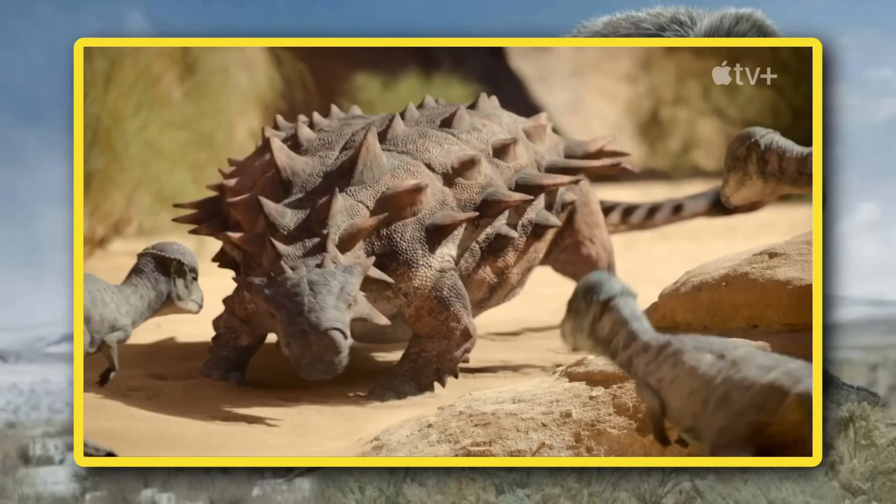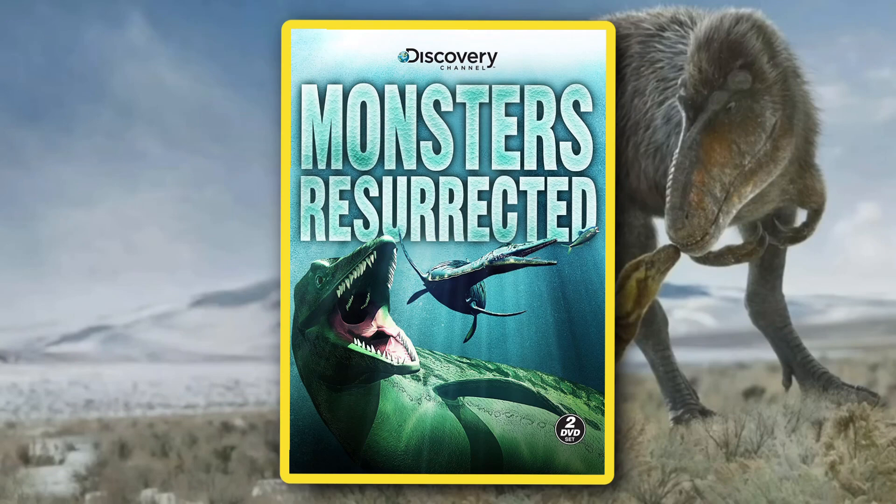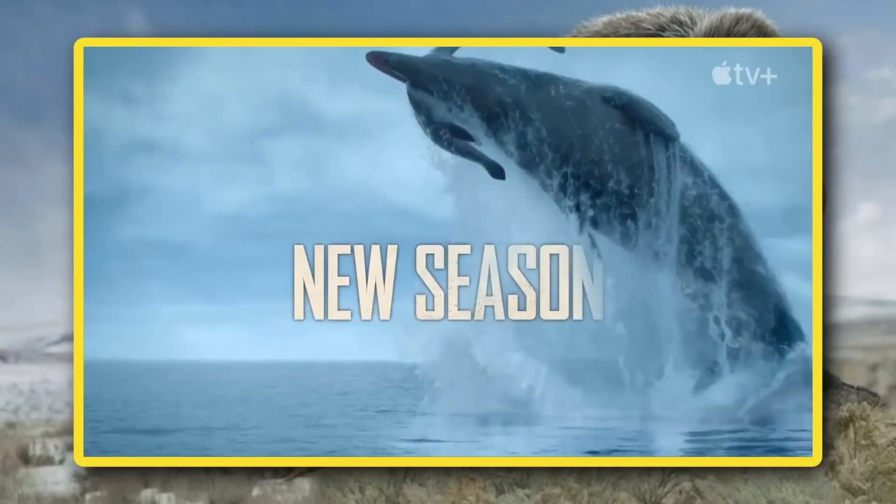Mosasaurus makes a grand return to the season, as we see one leap out of the water with an elasmosaur in its jaws. This shot reminds me of whales or dolphins breaching out of the water. I do find it a bit cliche that we're shown a mosasaur hunting a plesiosaur again, as if that trope hadn't been hammered into our minds for decades. But still, I'm excited to see my favorite ocean-going lizard once again.